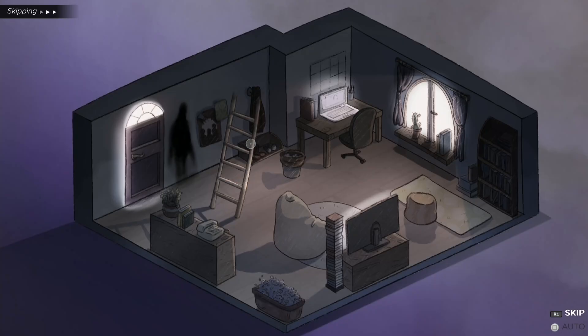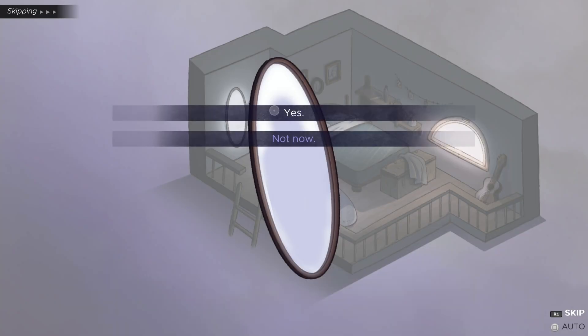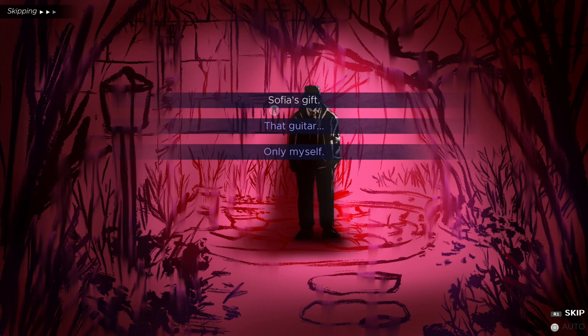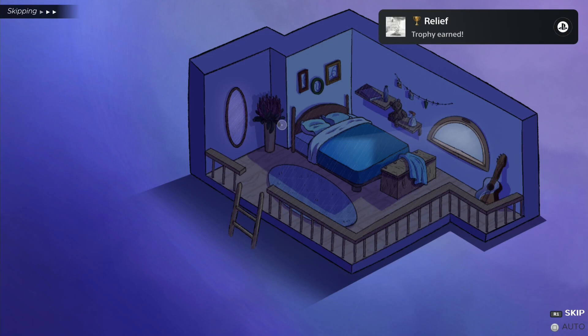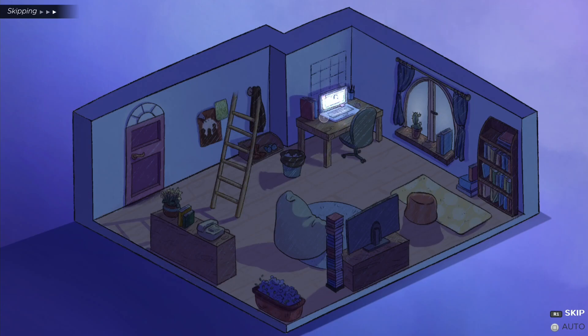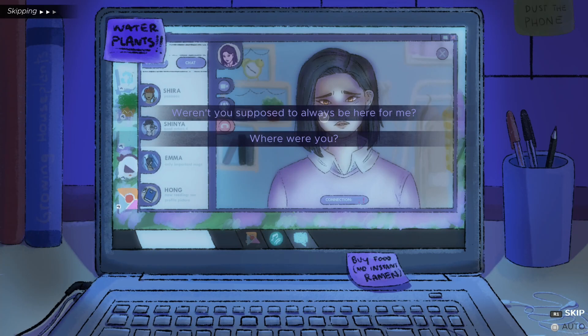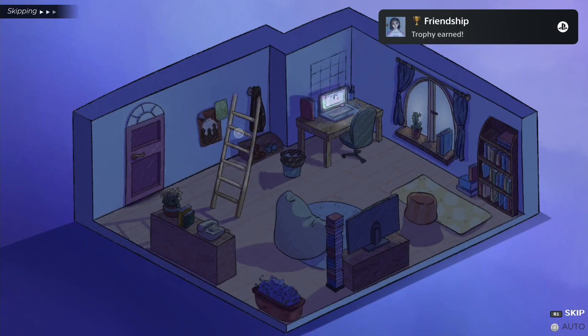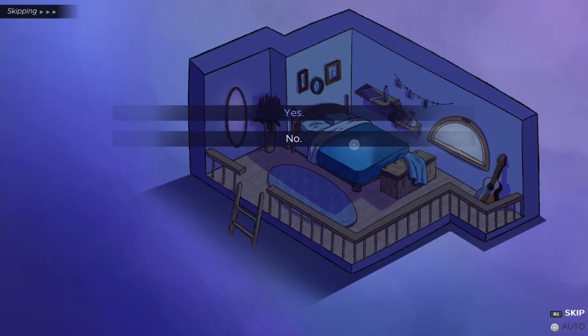Now go upstairs, click on the mirror, and select yes. Now select the guitar. Go downstairs and click on the computer, then select the first answer four times. Now go upstairs, click on the bed, and select yes.